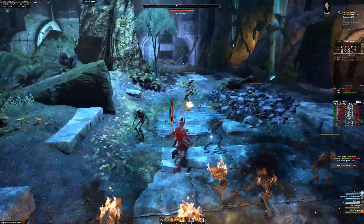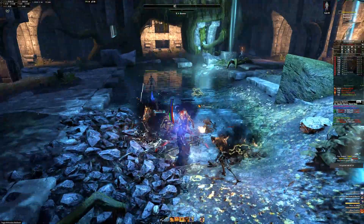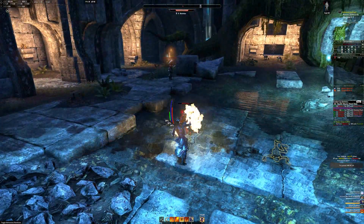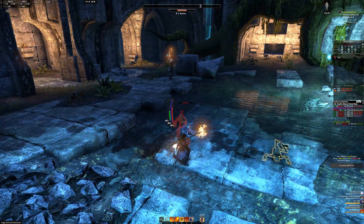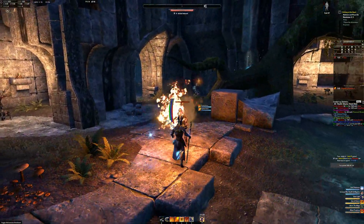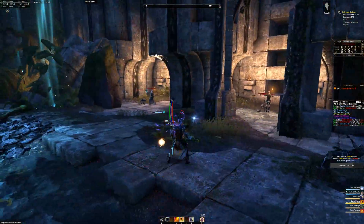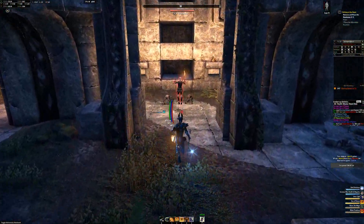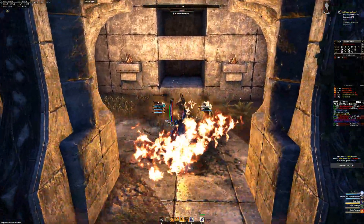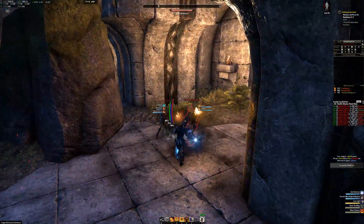Here we are at the start point. The skeletons are the interesting thing here — they have a very high respawn rate. What you want to do is kill the skeletons and do a little circle around them. If you are alone, you can do it very easily. Of course you must have a decent amount of damage.